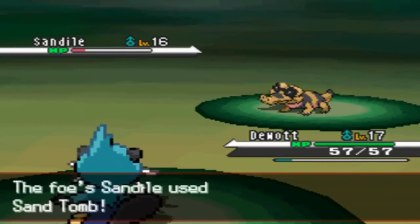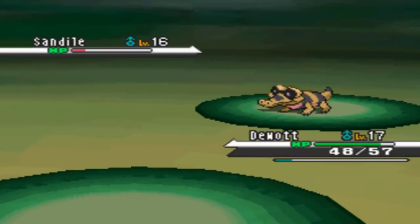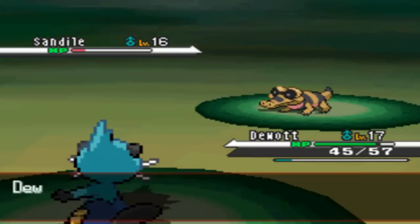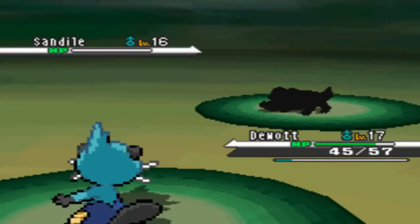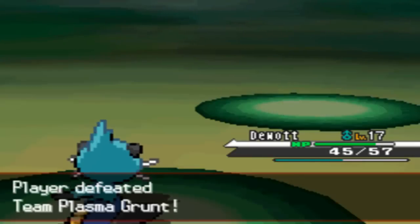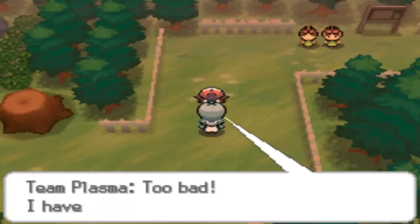I send out Dewott. Dewott goes for Razor Shell but gets trapped in Sand Tomb as well. I use Razor Shell again - super effective - to finish off Sandile, and there you have it, we defeated that annoying Team Plasma grunt.